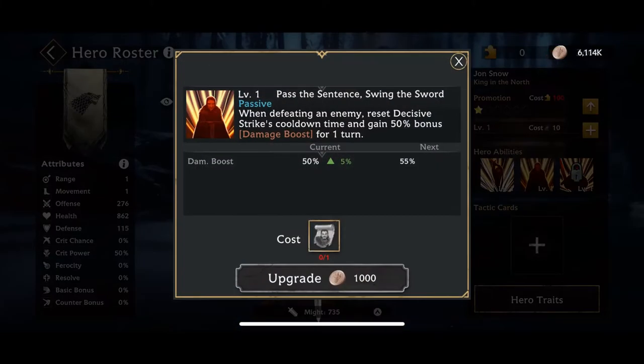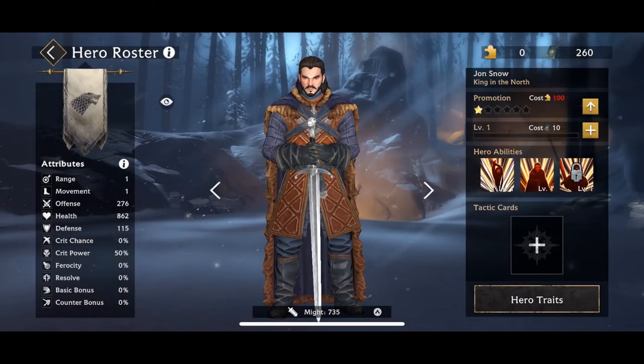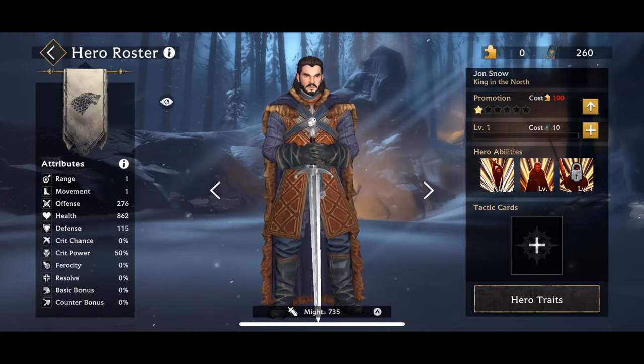It works very well with his second ability: when defeating an enemy, reset Decisive Strike's cooldown time and gain 50% bonus damage for one turn. He's going to be able to use that special again and again if you put him in a situation where he keeps taking down enemies. Using his soldiers to soften the enemy up so that he can take them out with that main ability is really going to go a long way. And then finally, his third ability: all allies have one bonus movement and 10% bonus damage boost. Overall, it's a pretty nice kit — add it to certain tactic cards and you are really going to have a fun time with this character.